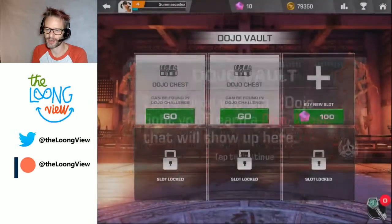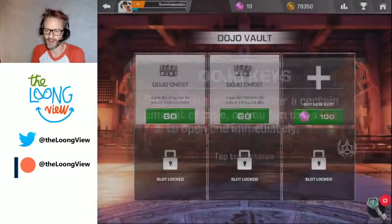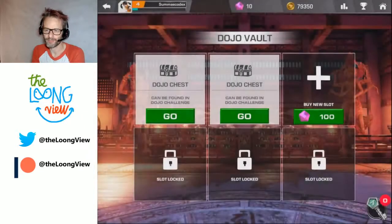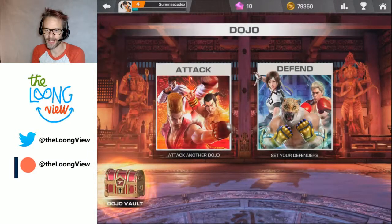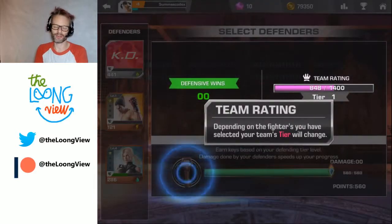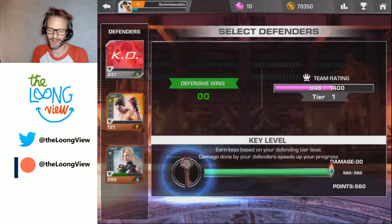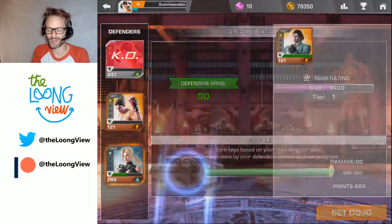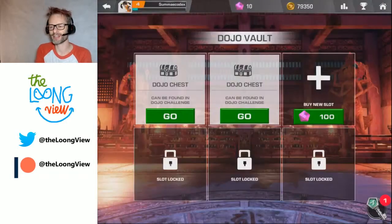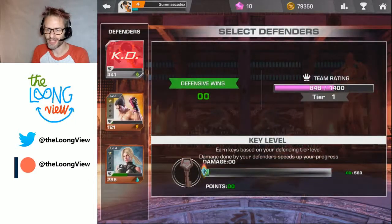So what have I unlocked? Dojo — this is a chest reward system. This is like the PvP element. I can attack another dojo or set my defenders. You've obviously got the single player level we've just shown, and this is a way of having PvP. I'd very much doubt you're playing synchronously — you'll be playing someone else's characters but with AI gameplay, so you're not actually fighting anyone directly, at least at the moment. That's typically what we see in all these mobile games. And you set up your defence team and earn keys.